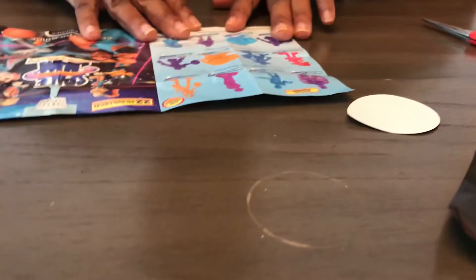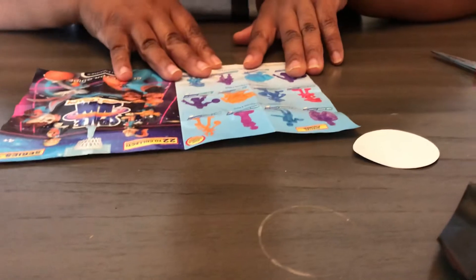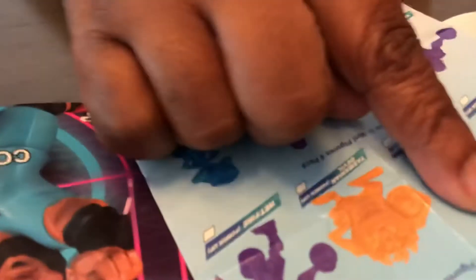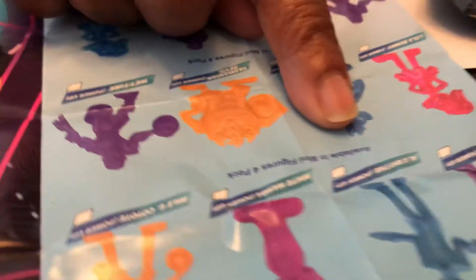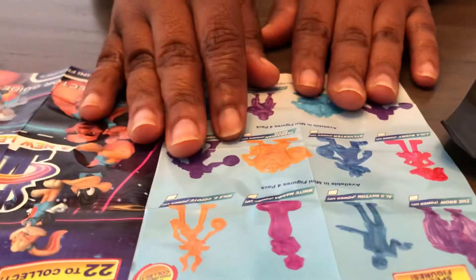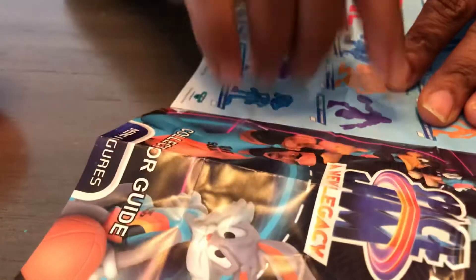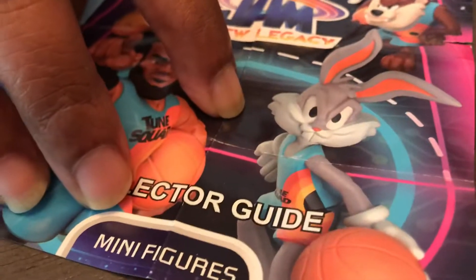These are all the special figures right here. We have to see what we have in this little black bag. On the back, it says available in minifigure four packs. We have Lola Bunny, we have The Brow — oh my gosh, check out The Brow — we have White Mamba. Who is White Mamba? We have Wet Fire, we have Lola Bunny. It's 22 to collect — A New Legacy — you can see LeBron on the front, and that's Bugs Bunny.